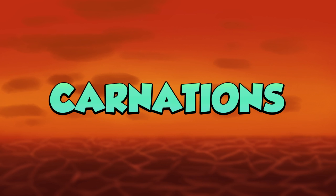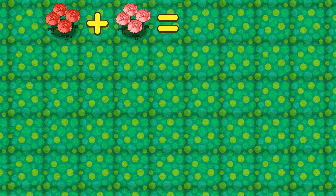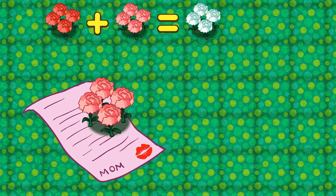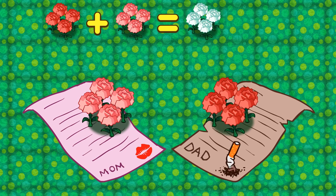Carnations: There's only one type of hybrid color for carnations, which is white. By breeding red and pink carnations, you get white carnations. If you wonder how to get a carnation, you get a pink carnation from your mother on Mother's Day, and you get a red carnation from your father on Father's Day.